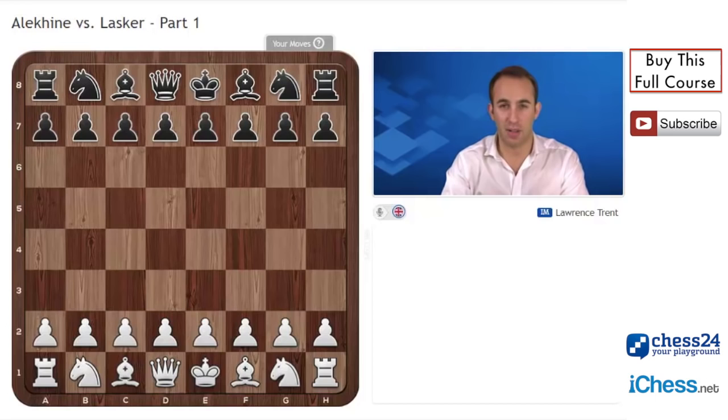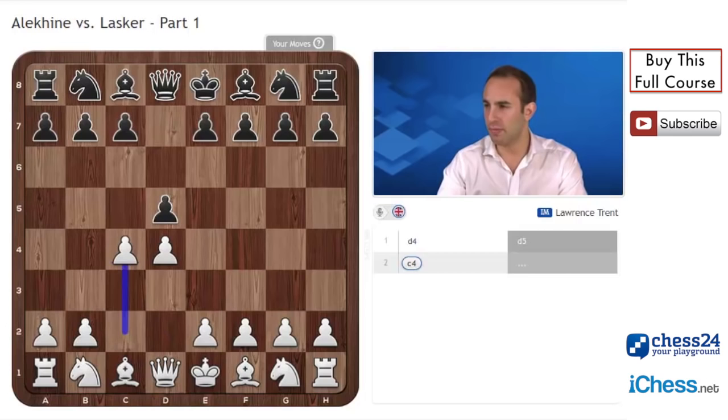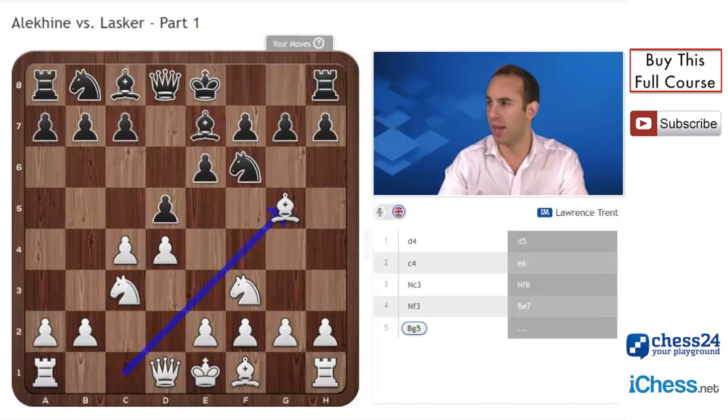Lasker, who was of course a renowned defender, didn't manage to find a way to hold the position together in this game, and white finished him off in a very neat fashion. So let's have a look. Alekhine often opened with d4, and we reach a very standard Queen's Gambit Declined position.